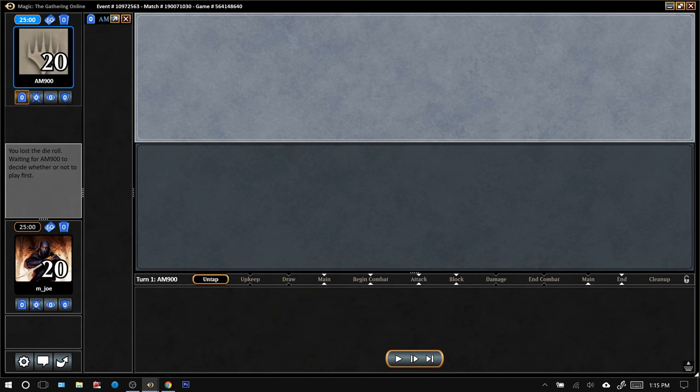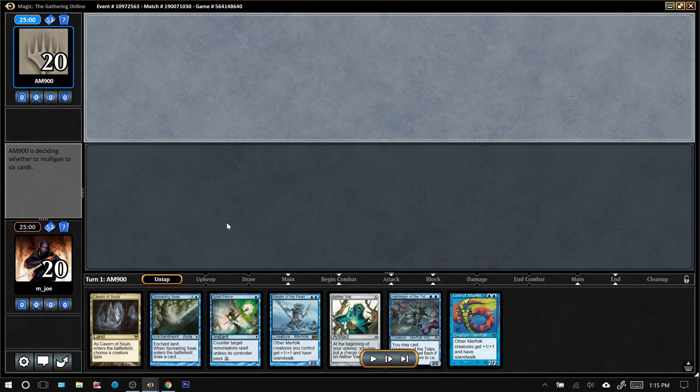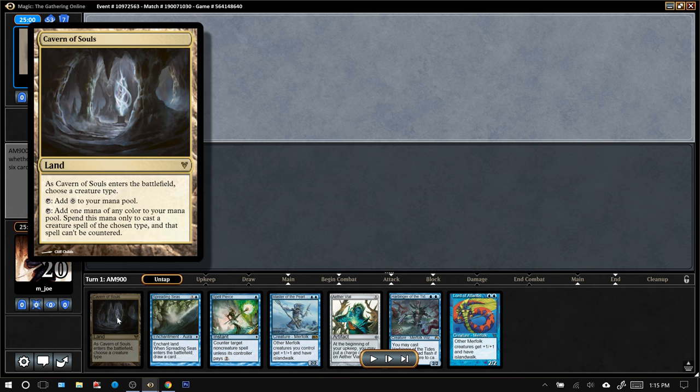Let's see how the opening hand looked. This looks pretty awesome on the draw. We're going to have two draw steps before we need to play any two drops, so we'll have two shots at hitting another land, and we'll be able to play Aether Vial on turn one. I tend to prioritize opening hands that have Cavern of Souls because it's such a bomb against any deck with counterspells, and it also helps us cast our blue and green Merfolk, so it's sort of a dual land as far as casting our creatures goes.